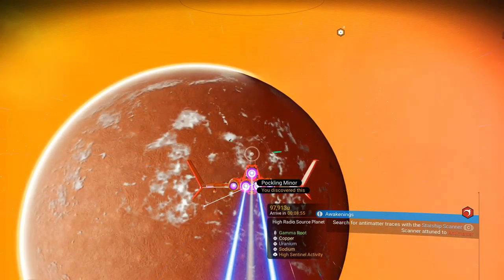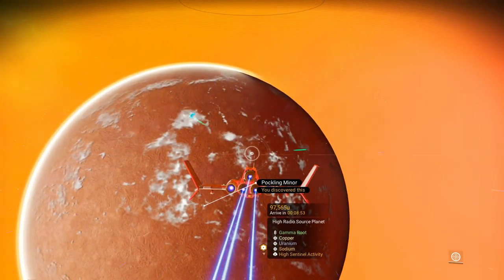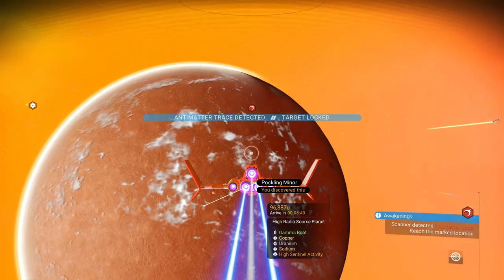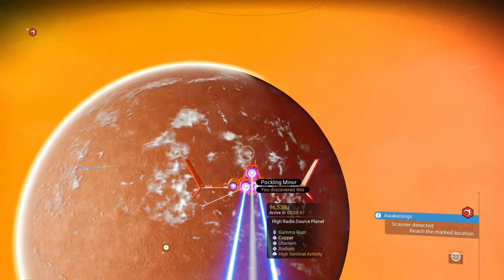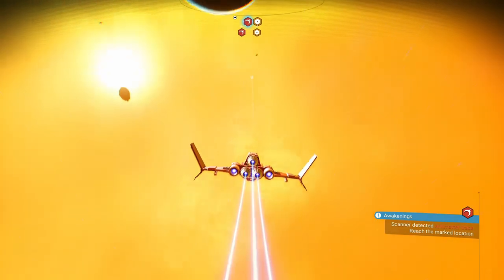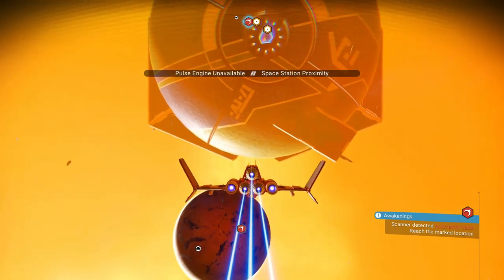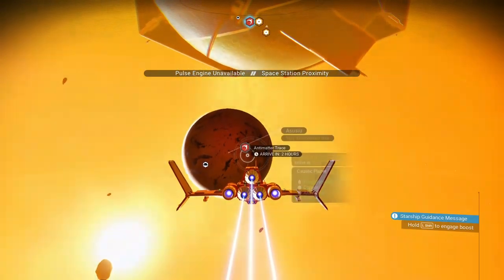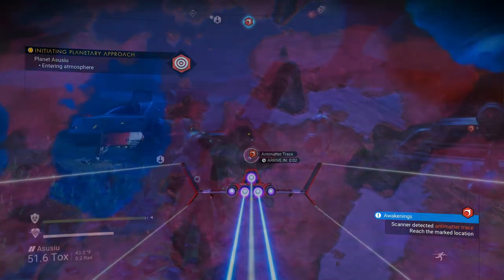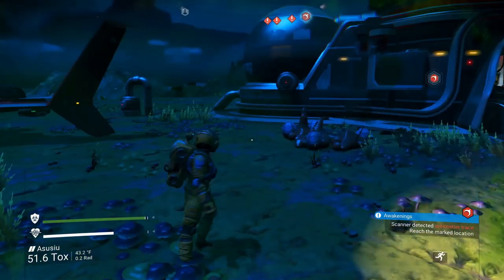Once we fly out, we're going to hit C and it will show us antimatter detected. It's on my planet — coming in on the antimatter trace. This is going to take us to an abandoned building; antimatter has been traced there.